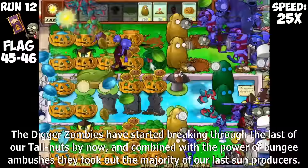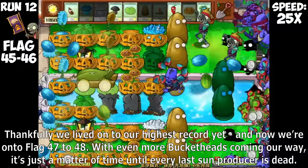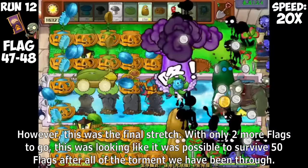With more Bucketheads on flags 45 to 46, the end is near. The Digger Zombies have started breaking through the last of our Tallnuts, and combined with the power of Bungie Ambushes, they took out the majority of our last Sun producers. Thankfully, we lived onto our highest record yet, and now we're onto flag 47 to 48. With even more Bucketheads coming our way, it's just a matter of time until every last Sun producer is dead. By the end of these two flags, Gargantuars from Bungie Ambushes have basically destroyed the entirety of our frontlines.